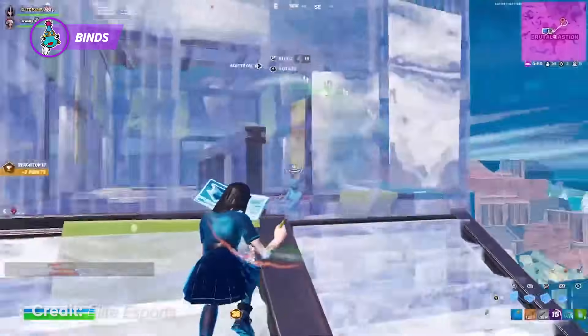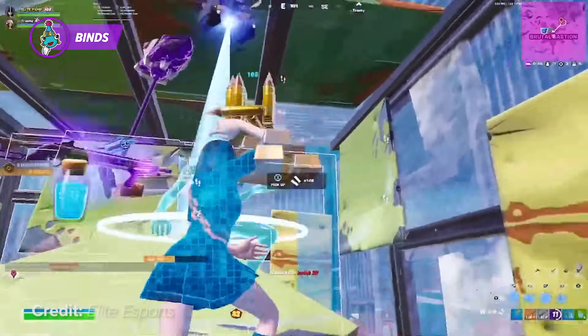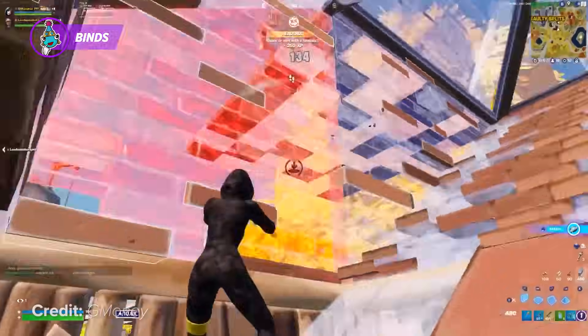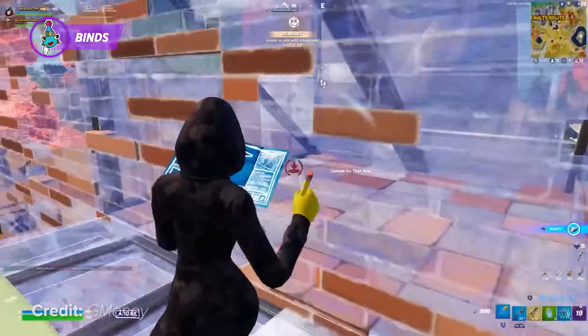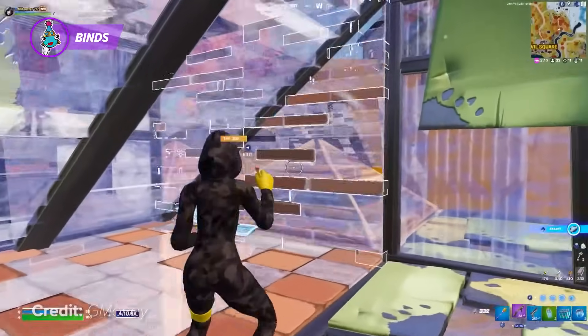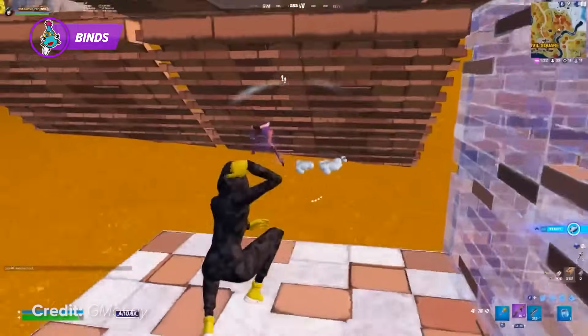Time is factored into everything you do in Fortnite. Even your amount of time to aim and shoot at an opponent is cut short. Let's say you're in a fight. You approach your opponent and end up having an opportunity to box him. At this point, you're ready to full-piece him, and you try and edit your wall to place a cone in his box. But you're too slow, and he escapes. Once he evades your box, you're getting pieced by the one and only Justin.